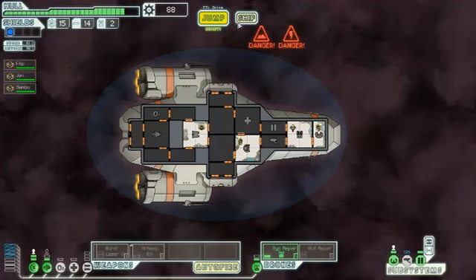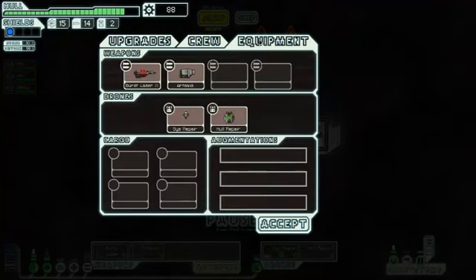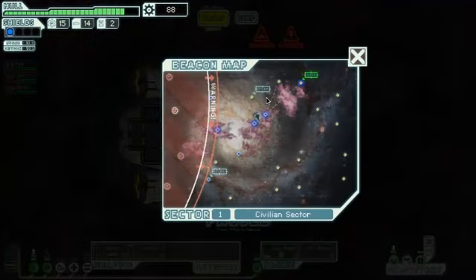This is an interesting drone. I'll go to the ship menu real quick — these are the upgrades, it's how we improve the Kestrel. Here's our crew; here's the equipment. The hull repair drone automatically repairs 3 to 5 damage to your hull, and the drone part is consumed once it finishes. That's very useful — I never buy them, but it's useful to have.